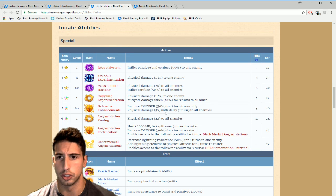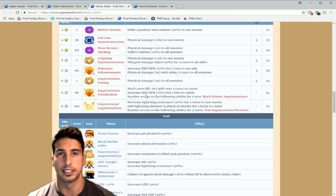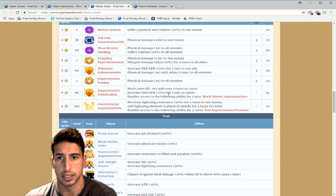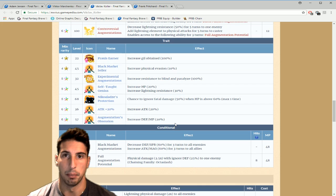Vaklav also has a move that decreases defense and spirit 50% for one turn, and a physical damage five-times multiplier with delay one turn to all enemies. Augmentation Fortification lets you cast it to unlock another ability — it yields 2000 HP over three turns to the caster, increases defense and spirit 70% for one turn, and unlocks Black Market Augmentation, which decreases defense and spirit 60% for three turns to all enemies and increases attack and magic 60% for three turns to allies. The break is good but you need to cast one move to get it.